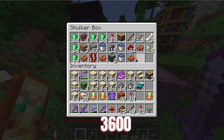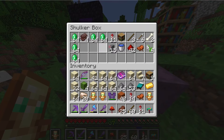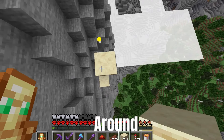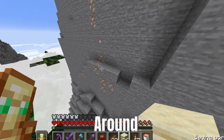First we need to collect 3600 iron to spawn 100 iron golems. So let's clear out these shulkers, even if some stuff are really valuable to me. I've seen a lot of iron around these mountains. They spawn somewhere around jungles, and I live around jungles too.